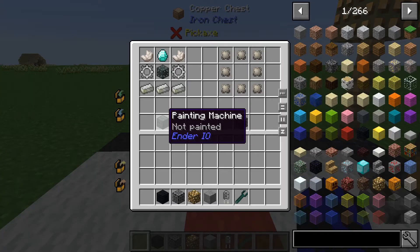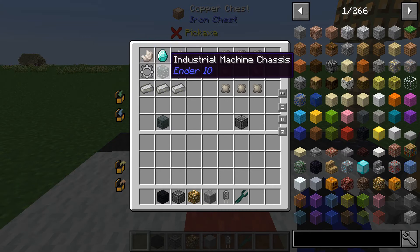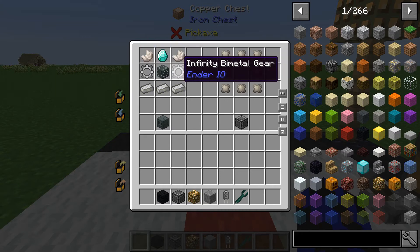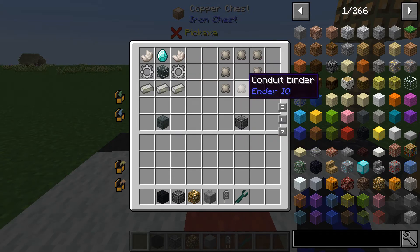To get the painting machine you will need three electronic steel ingots, two quartz, one diamond industrial machine case, and two infinity bi-metal gears. To get hold of the conduit facing you will need eight conduit blend.